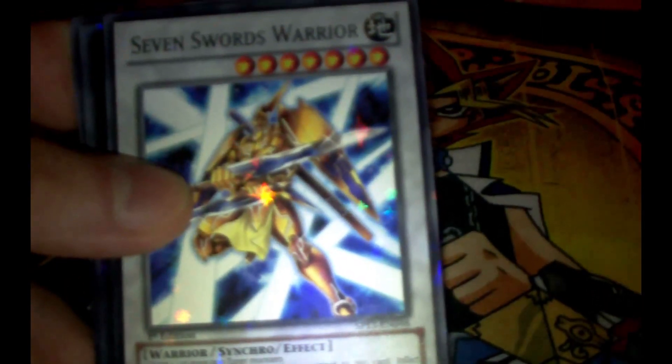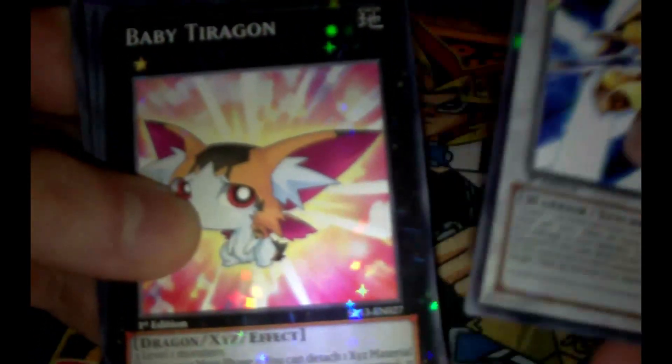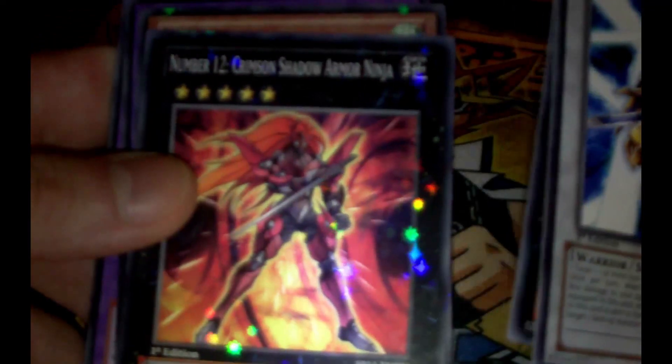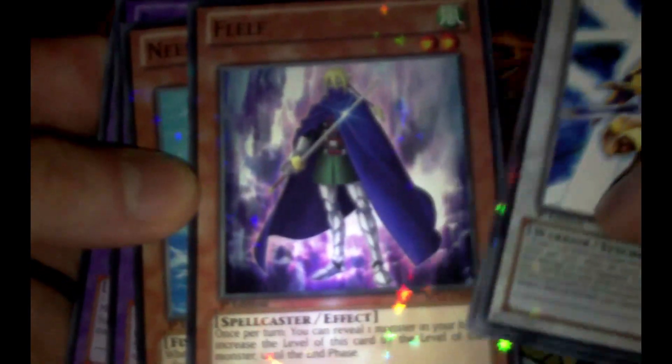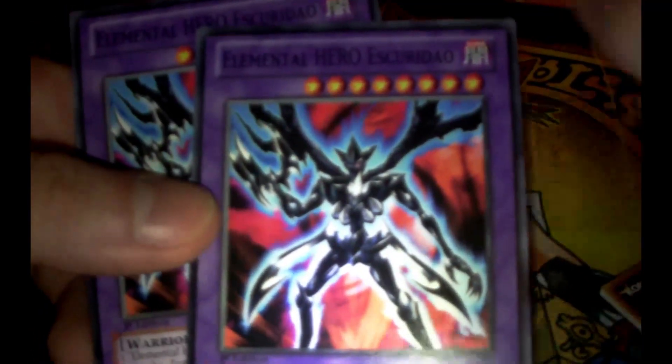And for the Starfoils: I got Seven Swords Warrior — good looking card — Baby Terrigan with a nice picture, Number 12 Crimson Shadow Armor Ninja, Needle Sunfish, and two of my Elemental Hero Escuridao. Awesome.